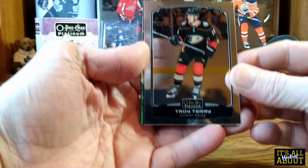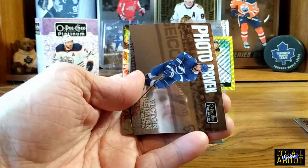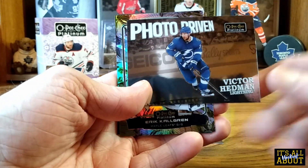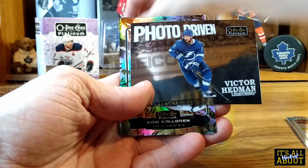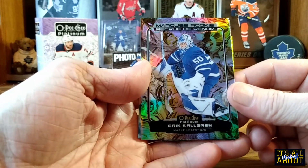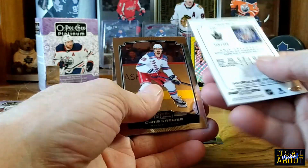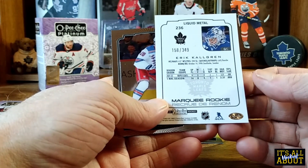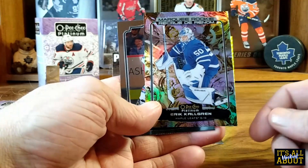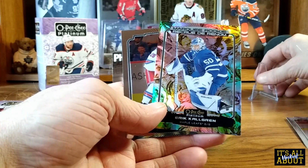On the base we got Troy Terry, and now we got a Photo Variant of Victor Hedman — very cool. Oh, we got a marquee rookie Eric Sheldrum. Is that a Liquid Metal? It is a marquee rookie Liquid Metal, numbered 158 out of 349.